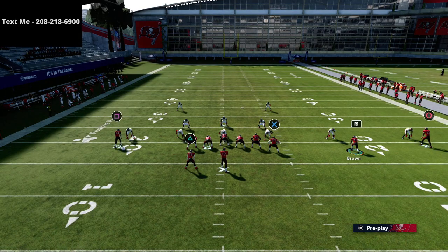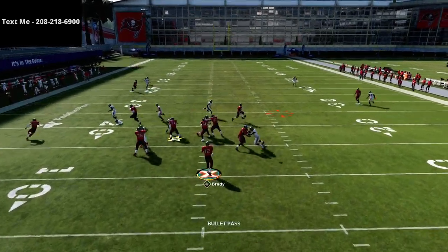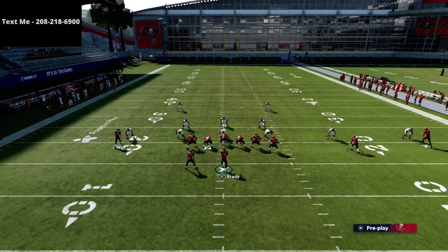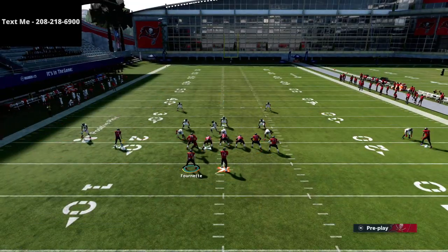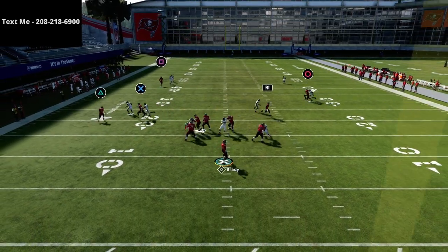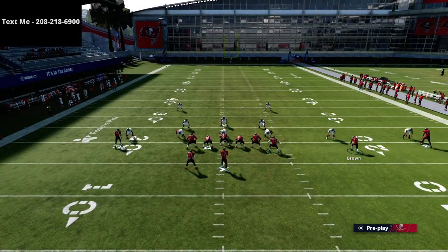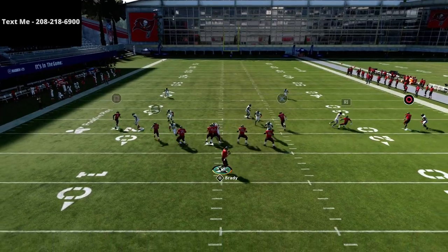Another thing I like is to use double drag routes in combination with a wheel route. Using these double drags, they're just going to mesh right underneath and kind of create some confusion, and you'll be able to get an easy five to ten yards. The other reason I like this specific setup is that it does a really good job of opening up the post right underneath it. This is really the heartbeat behind this offense — through your slot receiver and your tight end, you can really open up the middle of the field.